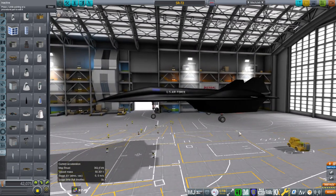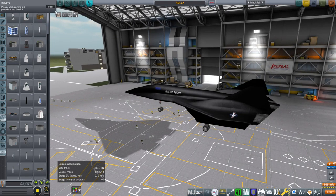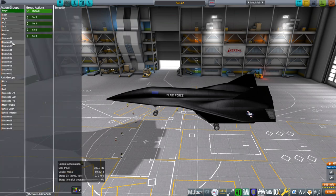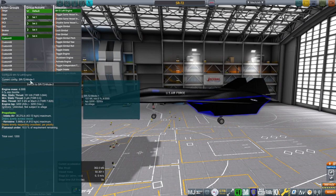I've more or less imitated the Rapier in a way, but the mode switching is a little bit different. It's a rather complicated thing - I have no idea how to do it with Advanced Jet Engines, so we're using the stock system for the engines. We are going to have a mode switch. We have two modes for the engines: SR-72 mode 1 and SR-72 mode 2. You can see max thrust is at Mach 2 right now.